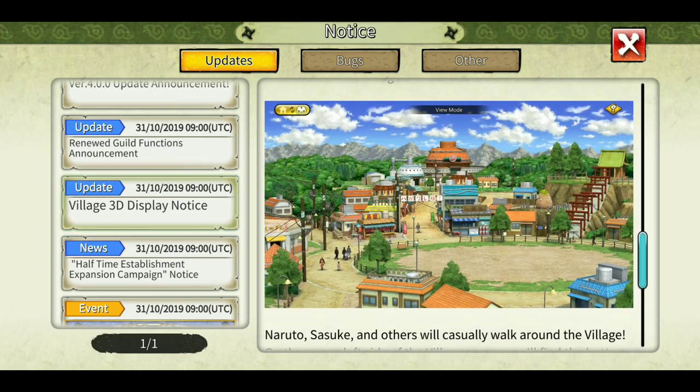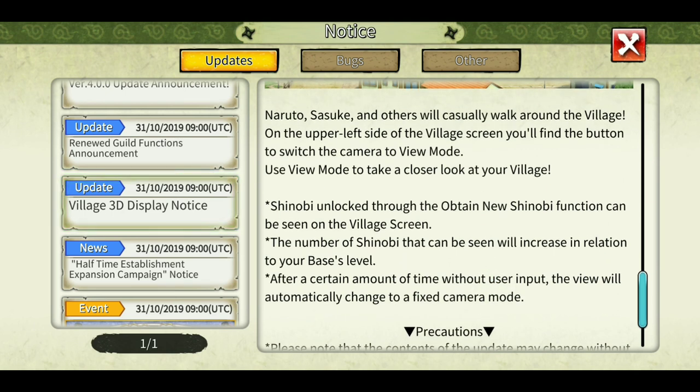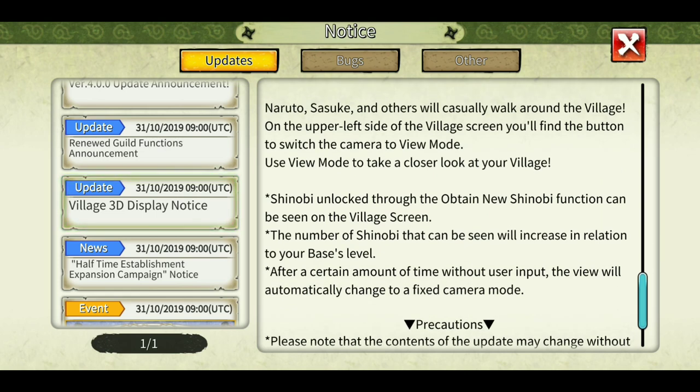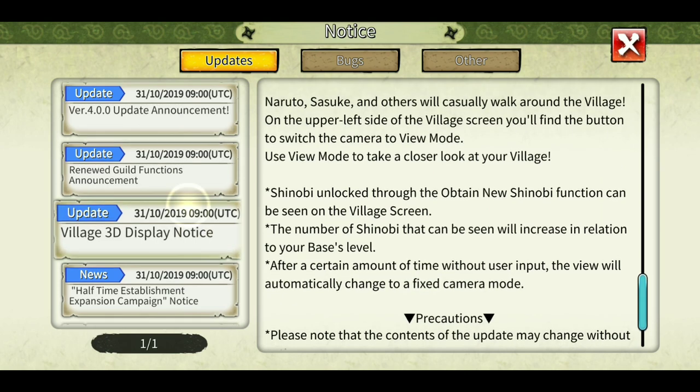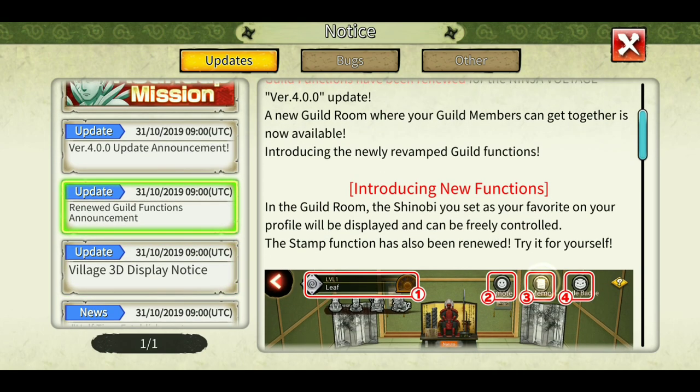Shinobi are now running around in the village. If your base level has increased to level 20 then you will have all of your shinobi from your list roaming around in your village, and if you have a lower base level then you will have fewer shinobi. Now the guild function has been updated.